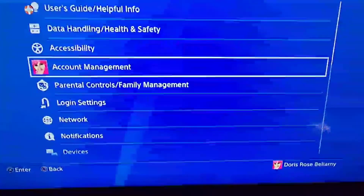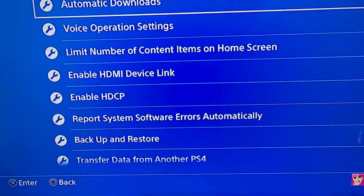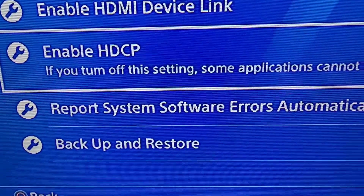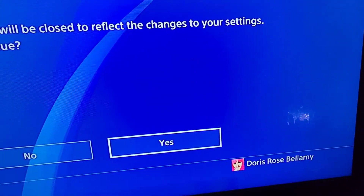So you're gonna go to your settings, down to system. This setting — enable HDCP — is enabled by default. You're gonna have to uncheck this box.